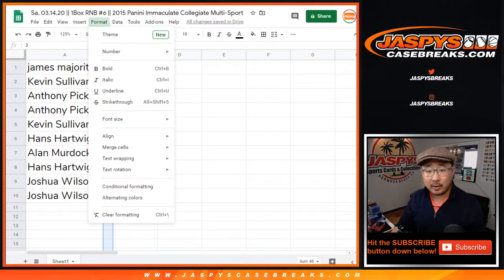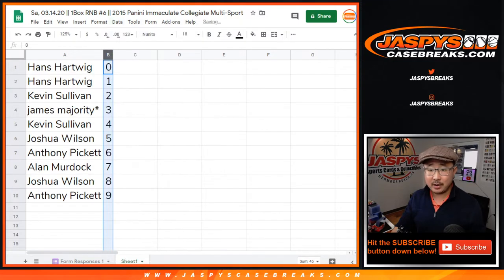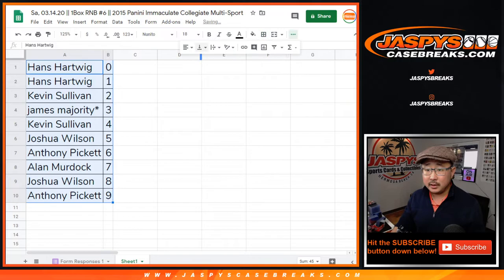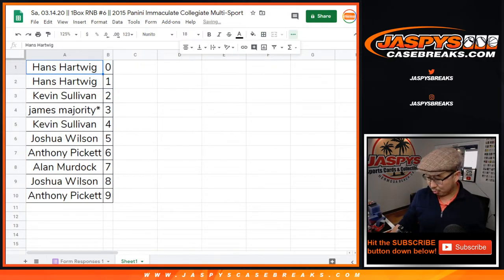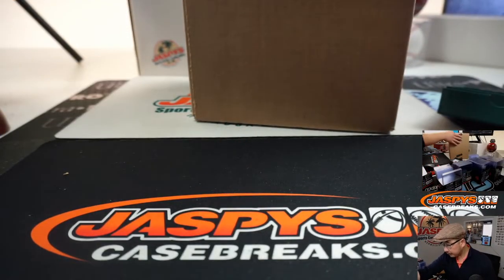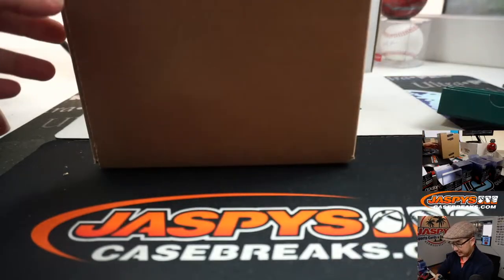Now I want to sort by column B, by number. Feel free to trade if you'd like. Trades are quite rare in number block breaks, but it could happen. While you're thinking about it, let's pop open this fresh case right here.